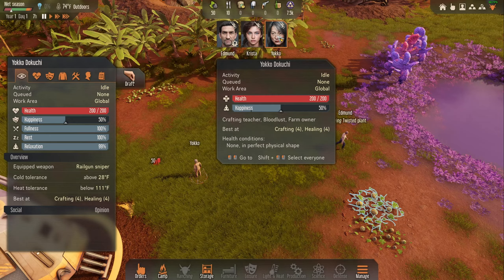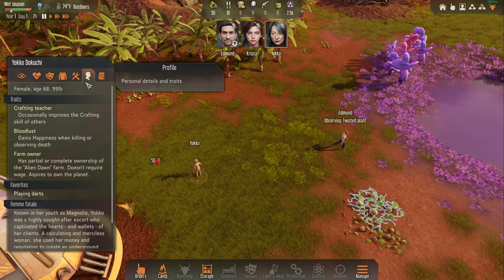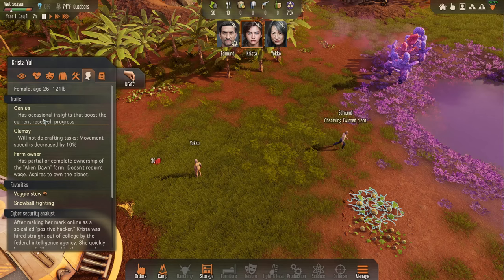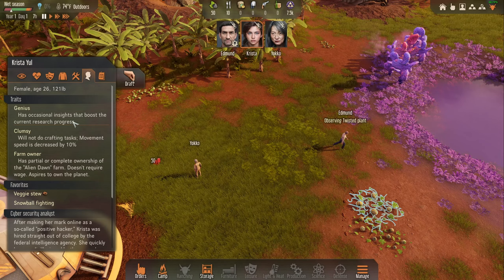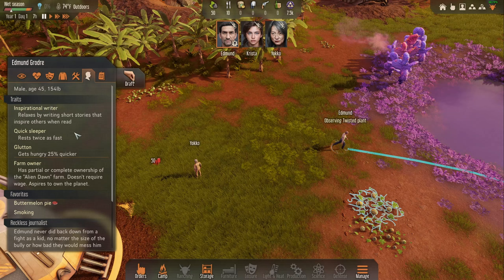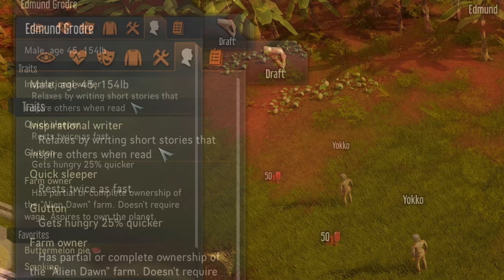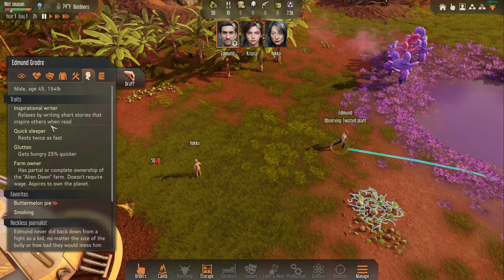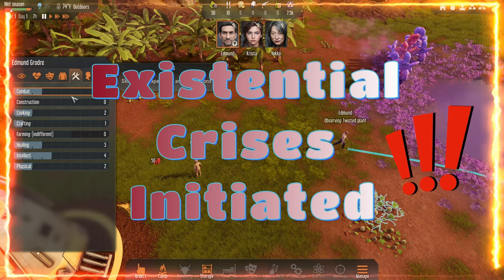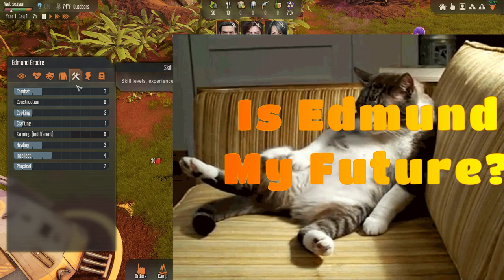Yoko is great — she's happy when she kills things and she's one of the best crafters in the game; she can boost other people's crafting skills. Krista is a genius, meaning she's our dedicated researcher — she gets breakthroughs and boosts constantly, though she's clumsy and has a slight movement decrease. Edmund is our 'inspiration' guy — 45 years old, writes short stories, sleeps twice as fast but gets hungry quicker. He kind of just sucks, but he's what we got.